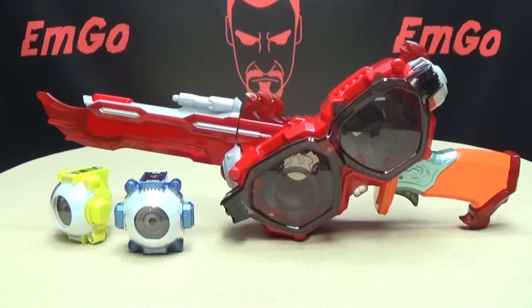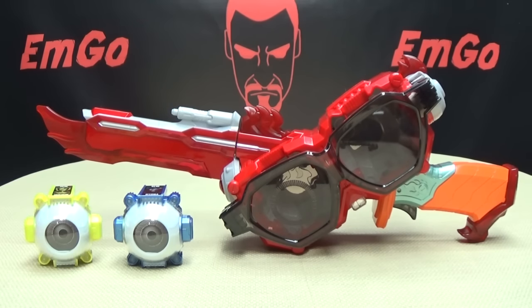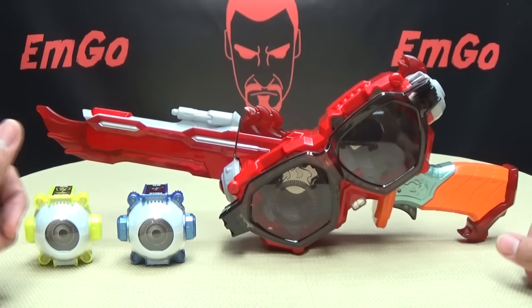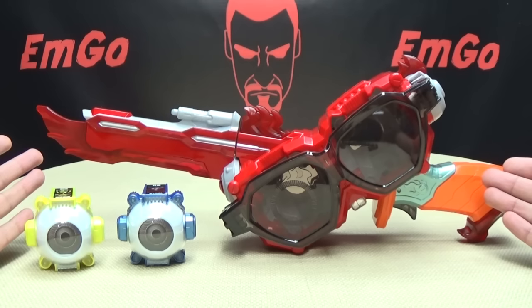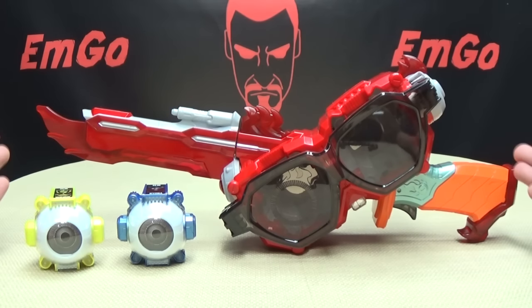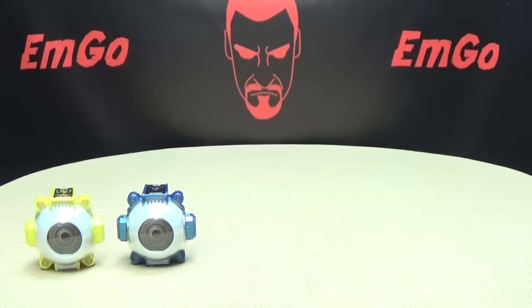So moving right along, here we have the Sunglasses Slasher — or Sunglass Slasher, which I think sounds a lot better, and it's actually the way the toy says it. This is the newest weapon of Kamen Rider Ghost, the weapon he uses when he goes into the Tokun Boost form. But we will take a look at the sword in a little bit.